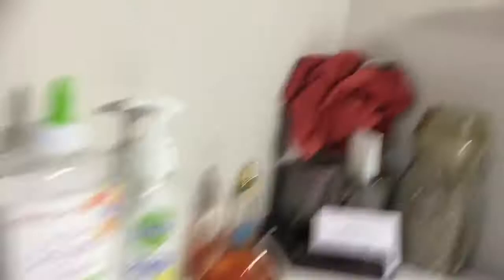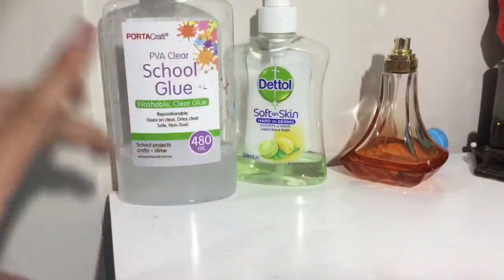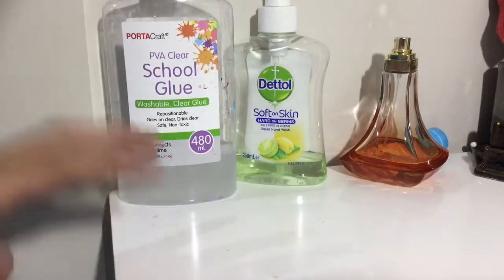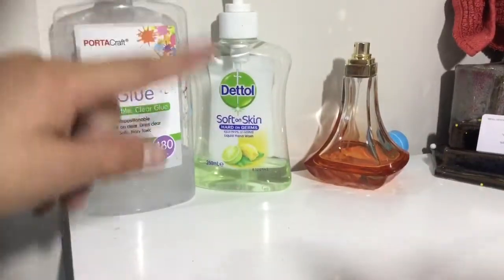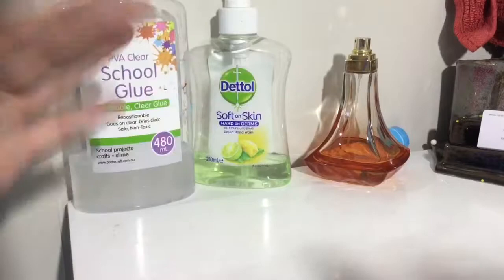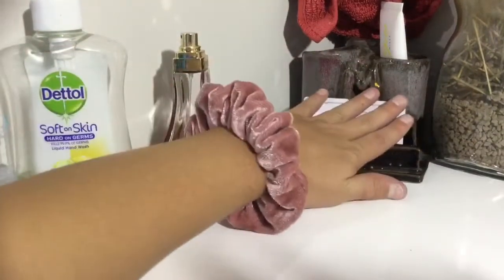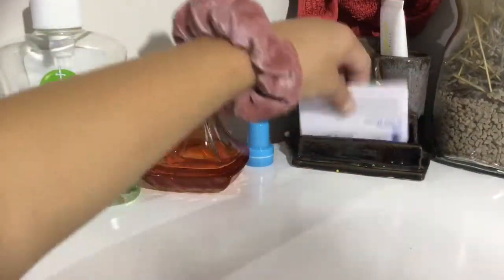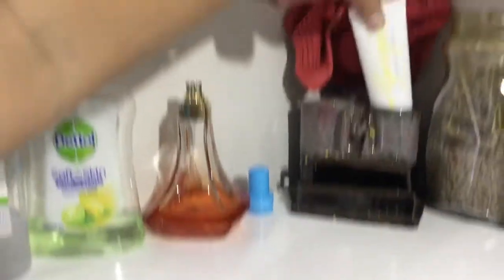First we have some activator in this school glue bottle. Right now, just to tell you, I don't have any glue left because I just made a slime. I've got some activator, some dead old hard hand wash, and I got a scent. I don't know why I have a stamp in here but I do. I have my internet password - I'm not going to show you that. And I got some lotion as you can see.